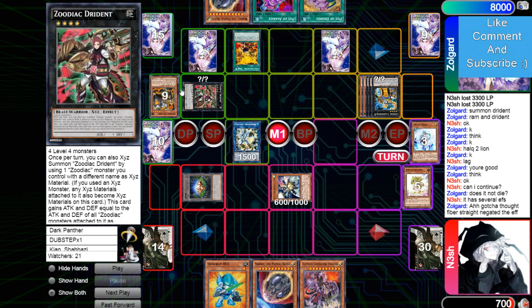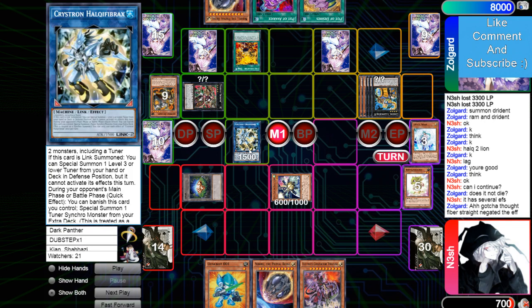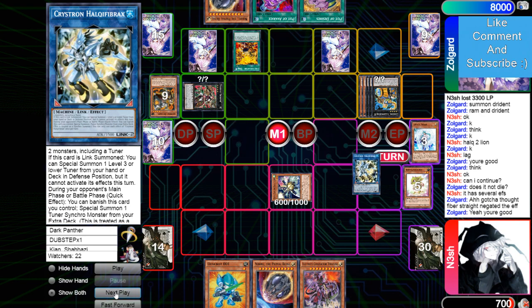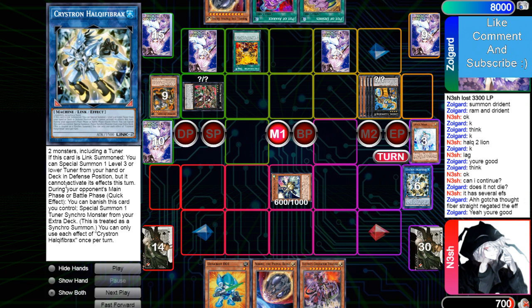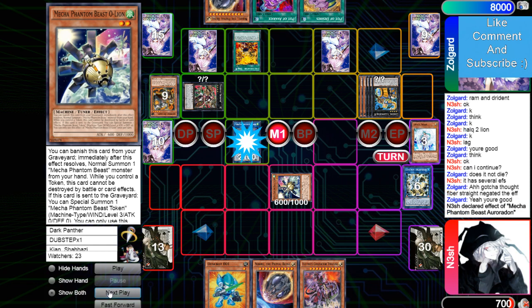He tried popping O-Line with Drident but he can't — he doesn't even know why it has a token and can't die by battle or card effects. He thought Needle Fiber straight negated the effect. It makes it so that way it can't activate its effects this turn — not that its effects are actually negated. Little things like that can make a huge difference. Now he has a free level 2 tuner on board.